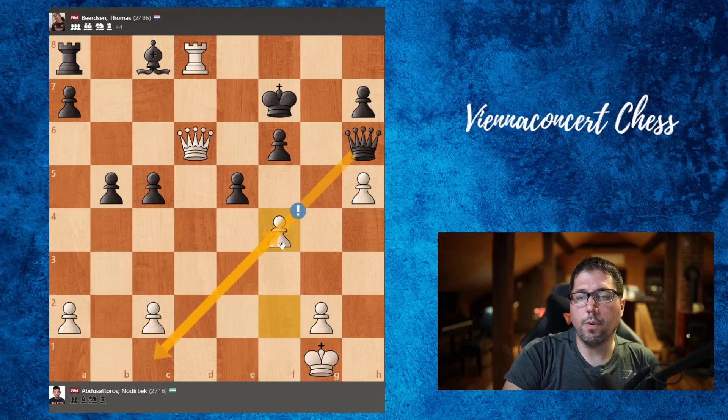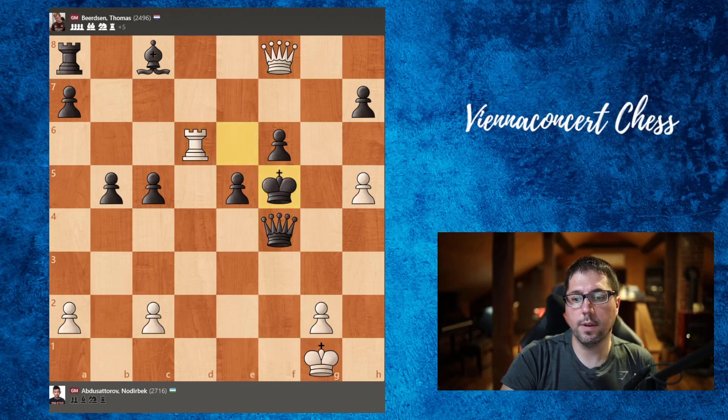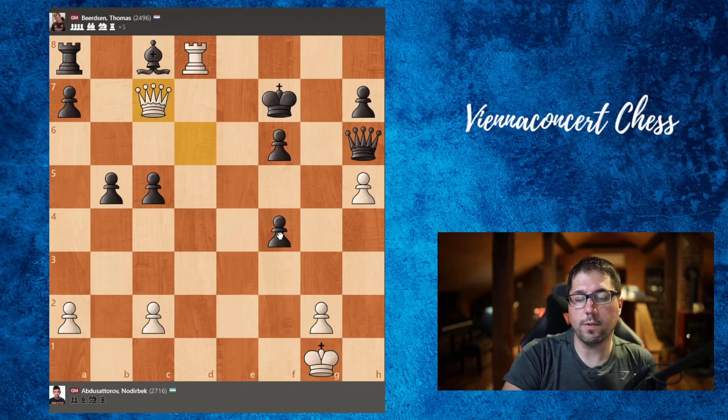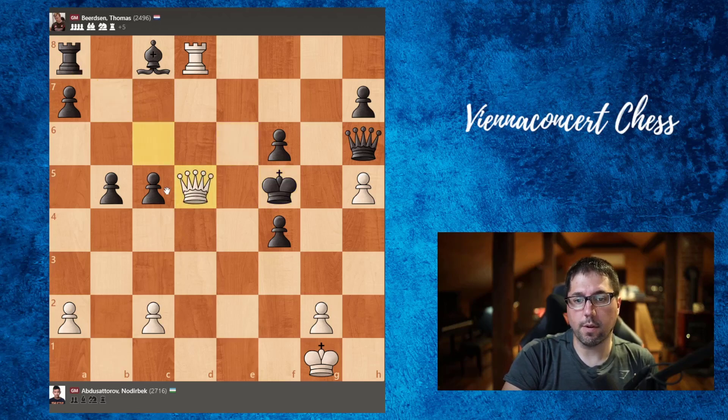Let's consider a few options. In the game pawn took on f4. But if queen takes — now this is a problem: queen f8, king e6, rook d6, king f5, rook takes, f6, king g4 — and we can pick up the queen. But in the game pawn takes on f4. Queen to c7 check, king e6, queen to c6, king f5. And here Abdus Satoru didn't try to pick up the rook on a8 — it wasn't necessary. He has stronger moves: queen to d5, king g4.